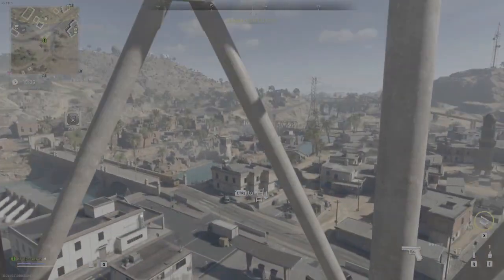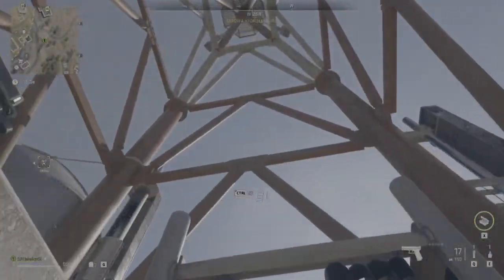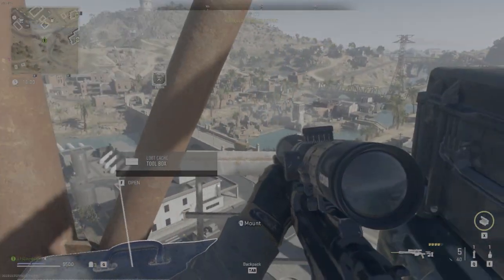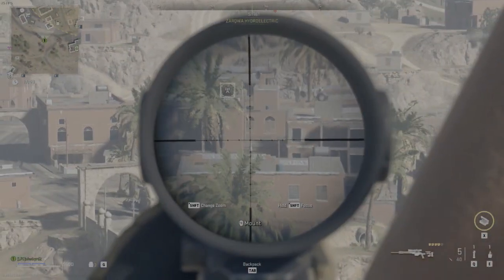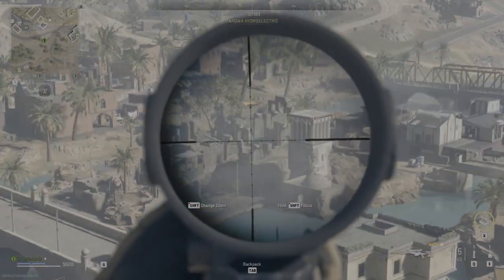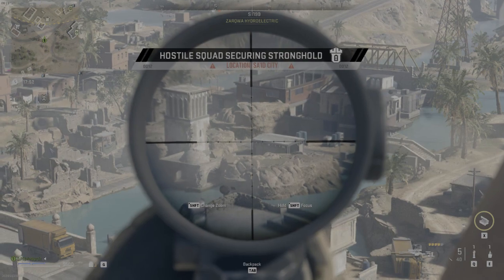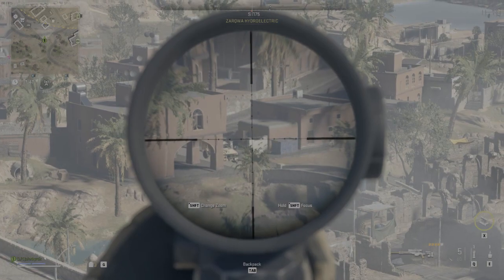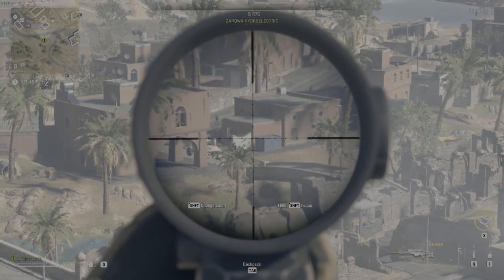I'm going to show you a really cheesy way to do this, very similar to the way I take down the Chemist solo. What you're really going to want is a good sniper rifle with a nice high-powered scope. You may also want to bring a spotter scope, but for a Juggernaut with the Weapons Case it's not really as necessary because you've still got pretty good sight lines, unlike the Chemist.